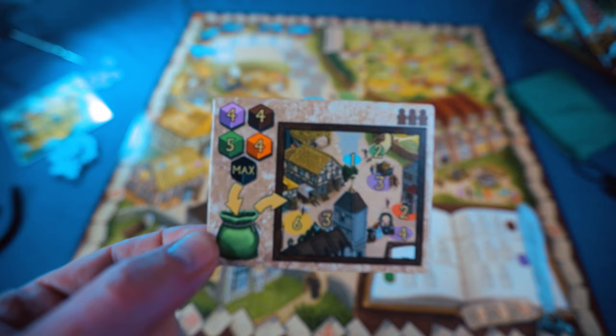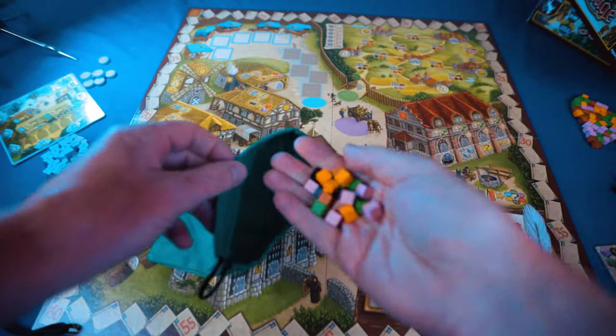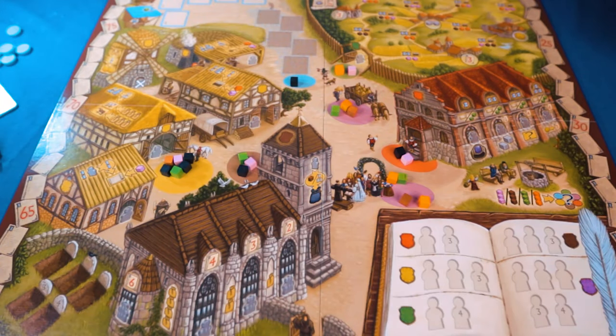The game revolves around the usual Euro fare of taking cubes and doing an action. At the beginning of the game during setup you will seed the board with cubes — you'll put all the cubes into a bag and pull out a number of cubes dependent on how many players are playing. Each action space will have a different number of cubes, and on your turn you'll choose an action space, take one cube, and then perform the action from the space that you took the cube from.